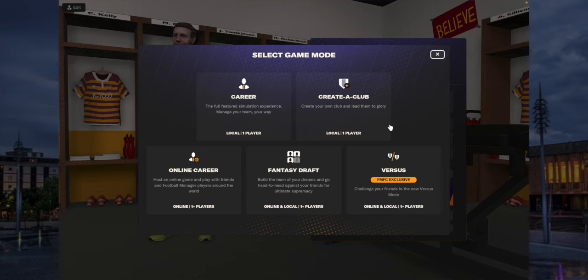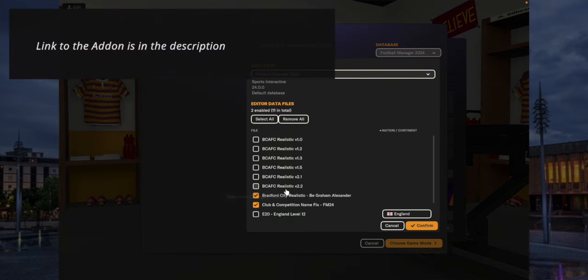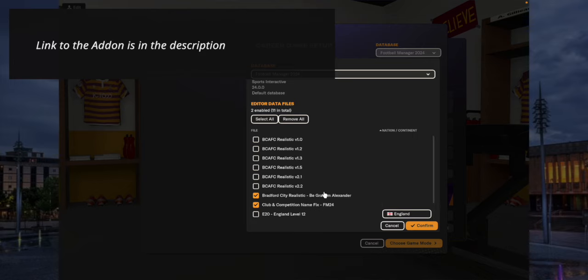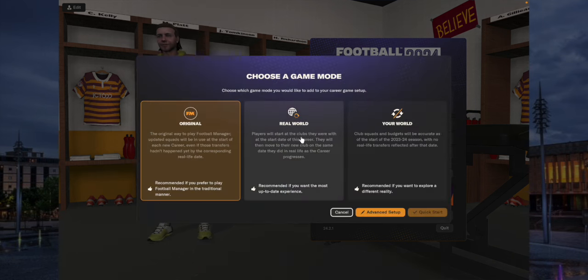Select career mode, then go to the database drop-down menu and select the Bradford City Realistic - Be Graham Alexander option. Make sure that is ticked. You can also tick the club name fix if you want. Don't run any of the other updates because they're included with this - the November update for instance. Avoid any other updates, but you can have things like the club and competitions name fix. Hit confirm and then move on.